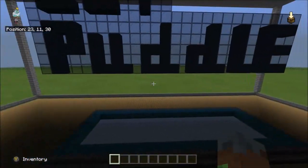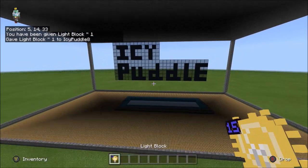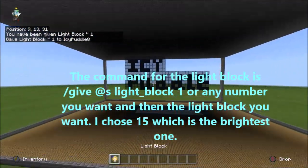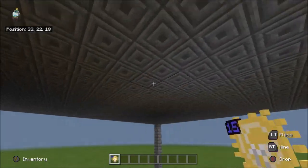So what I'm going to do is get the new light blocks with commands. Okay, there we go, I've got the light block. So I'm going to put it around here. There we go.